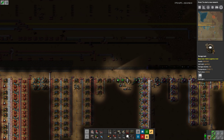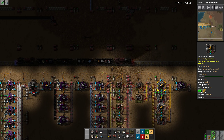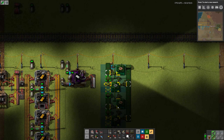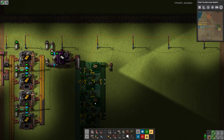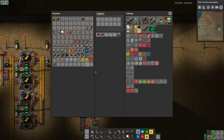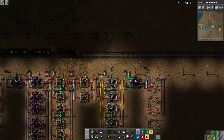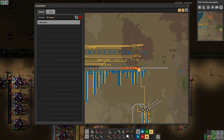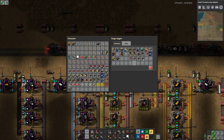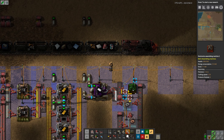I'll put it on the other side of the bus and have the belt come around. Control V. I think I want to upgrade to red assemblers. I'm going to go here and say go there, buddy. Grab this one — I have 20 red assemblers.